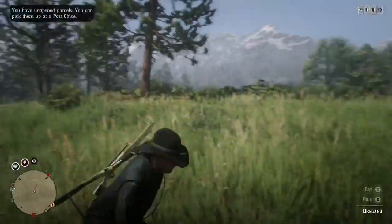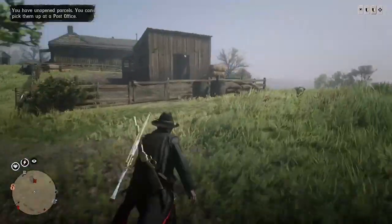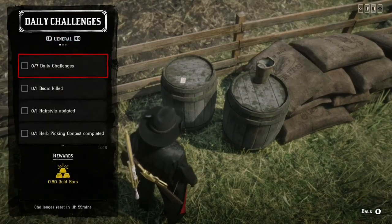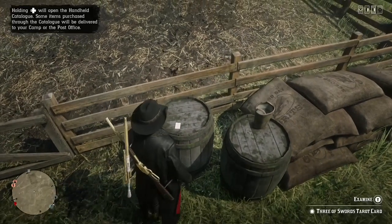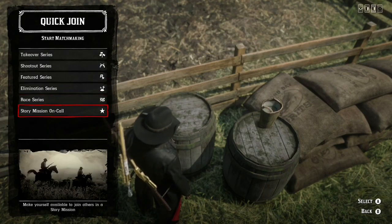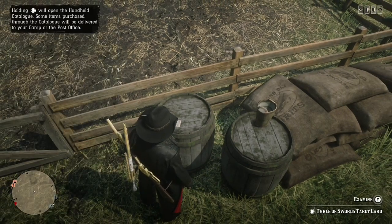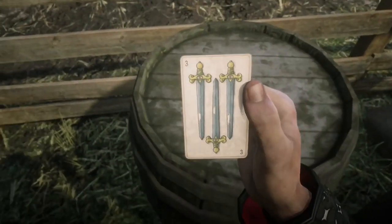I spawned into the session and I'm going to run over to the tarot card right now. As you can see, I'm in the same location as before — and boom, the tarot card is right here. Make sure you still have that challenge showing five out of six collectibles collected. Walk up to the tarot card and it should say 'examine.' Once it says that, go into your interaction menu, go to quick join, and click story mission on call. Click that, then wait two whole seconds, then hold Y.